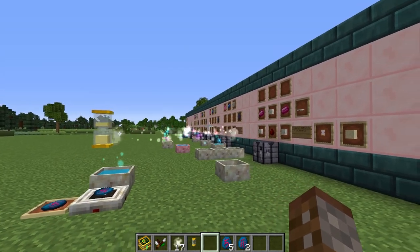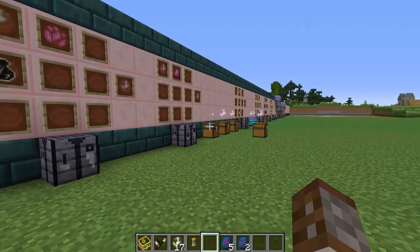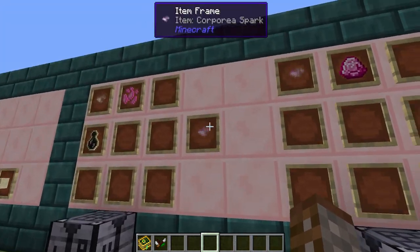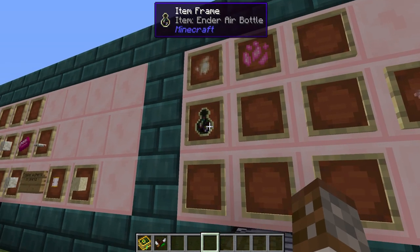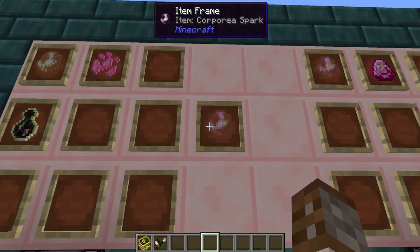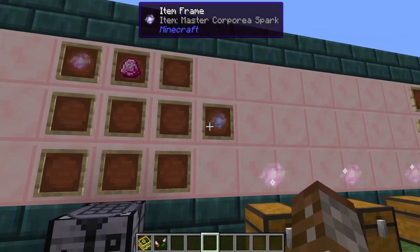Now that's everything for sparks and their augments, but there's a very cool thing you can do inside Botania that changes the way sparks work entirely — through Botania's own crafting and storage system. To get started you're going to need a corporea spark and a master corporea spark. The corporea spark is made with a regular spark, one piece of pixie dust and an ender air bottle. You'll only need one master corporea spark per system, made with a corporea spark and a dragonstone.